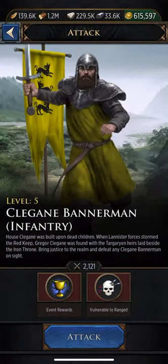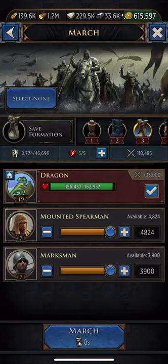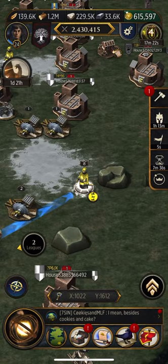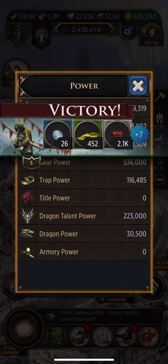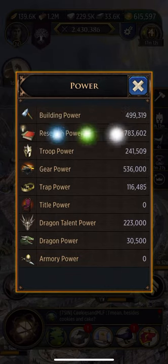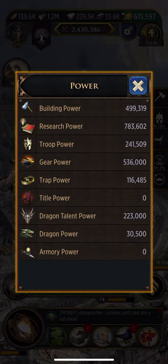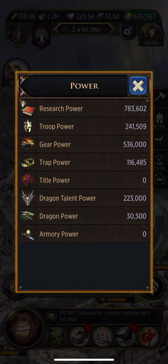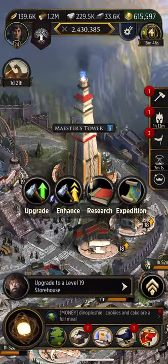I'm building — if you can see, my research power is almost at 800,000, my building power is at half a million, my gear power is at half a million, my dragon's power is a quarter of a million, and then trap power is at 100k, which is not bad. Troop power is pretty weak — it's at a quarter million as well, but that's gonna get up there.